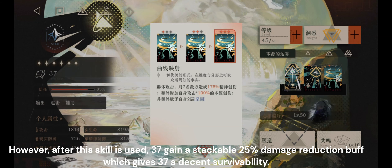However, after this skill is used, 37 gains a stackable 25% damage reduction buff, which gives 37 decent survivability.